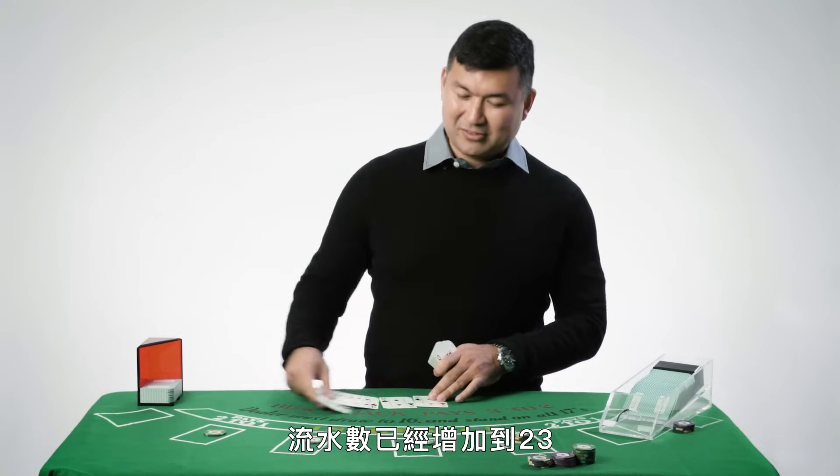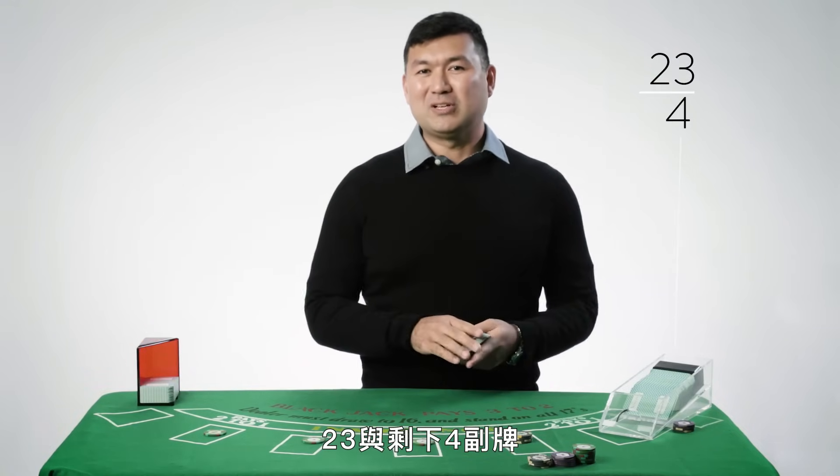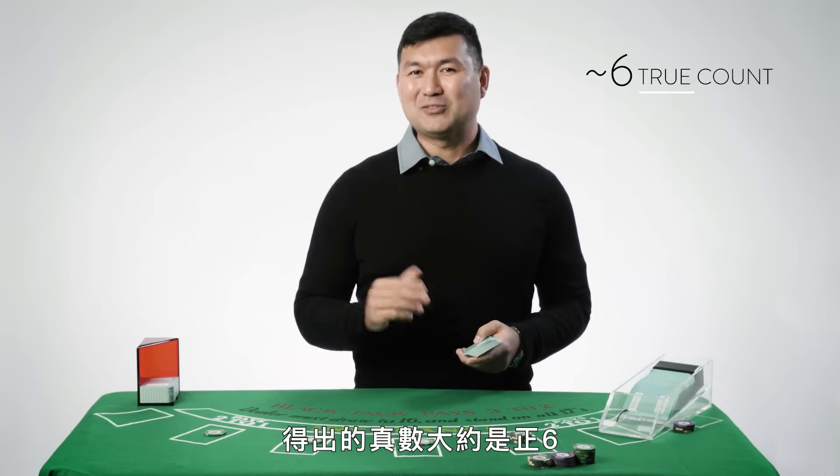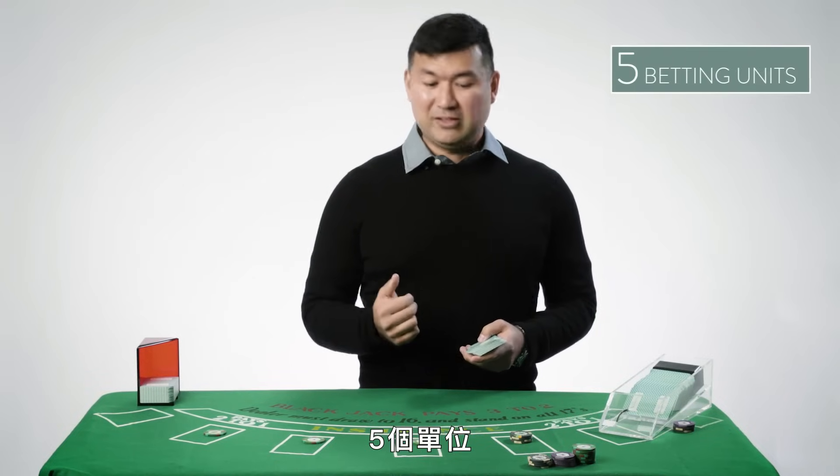The running count has increased to 23. With about four decks remaining, 23 divided by four gives us a true count of plus six. So how much should we bet? Five units. Now you get a sense of everything you have to do.